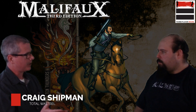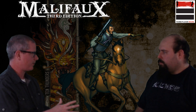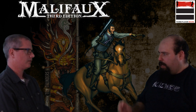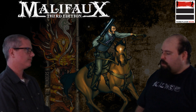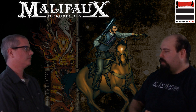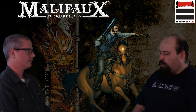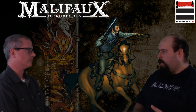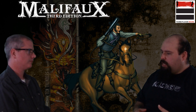Something that's obviously very unique about McCabe is that he's really two models, right? So he's a mounted and a dismounted. Can you walk me through that? So what happens is when you kill McCabe, unfortunately, you got his horse. He has a demise ability called Dismount. That model gets removed from the table and you get the McCabe model, which is on a smaller base size, and the abilities change slightly.